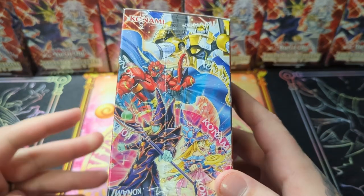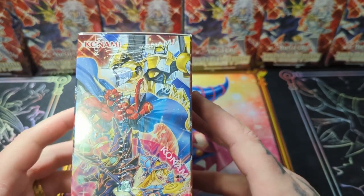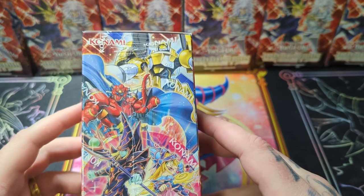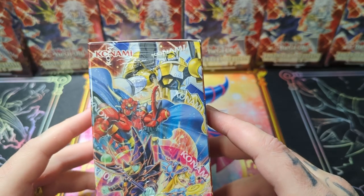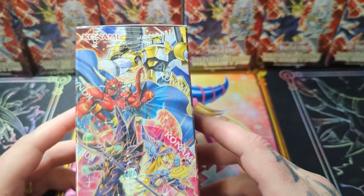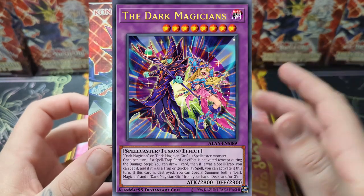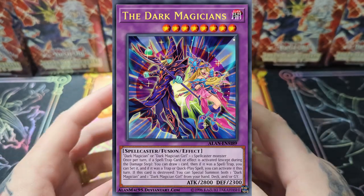The set is a bunch of hero stuff and magician stuff. The most expensive card is the Magician Souls — it is an ultra card, not a secret, which is strange, but it is a very playable card right now. The most expensive secret in the set is the Fusion — the Dark Magician, that's the name — it's the Fusion card for the Dark Magician deck.